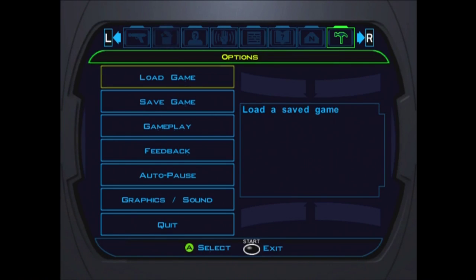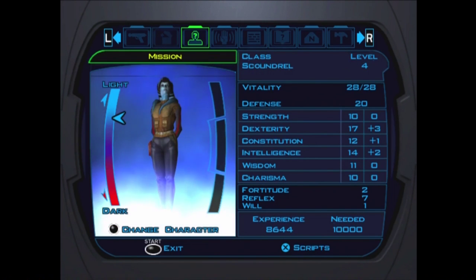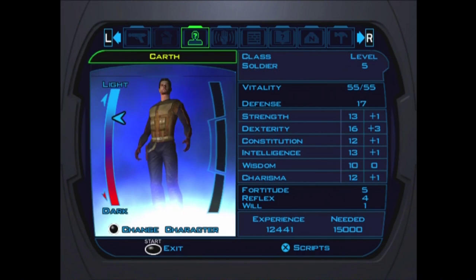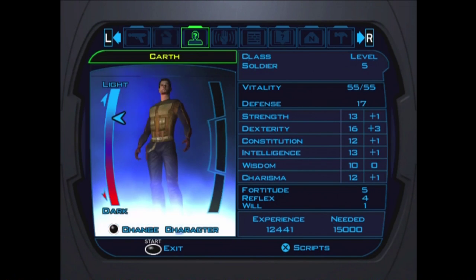By the way, in the last episode I probably forgot to mention a few things about the Scoundrel class. One - Mission Vao is also a light side character, so you have to keep that in mind. Basically, whenever you get characters, how they are on the light side kind of dictates their design. She and Carth are kind of in the same category in terms of good - not pure good, but they've at least got good intentions at heart. While me, I've still got some work to do.